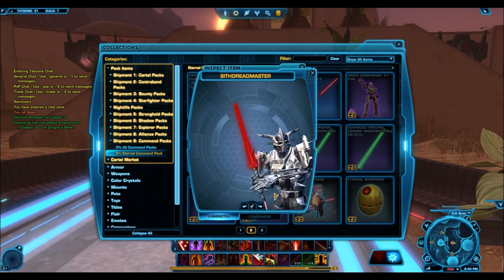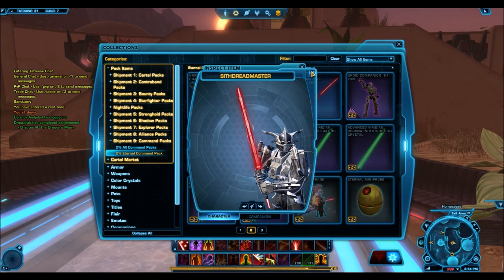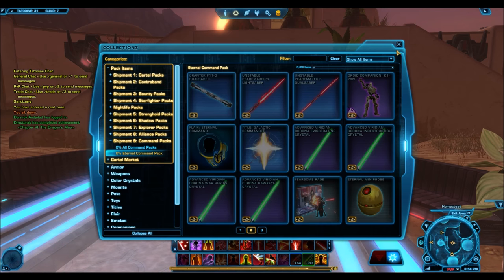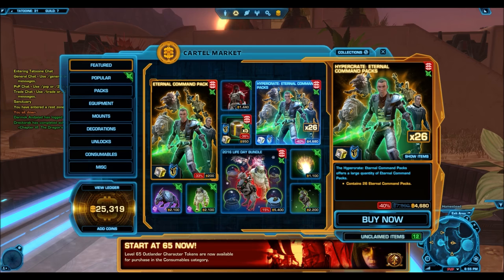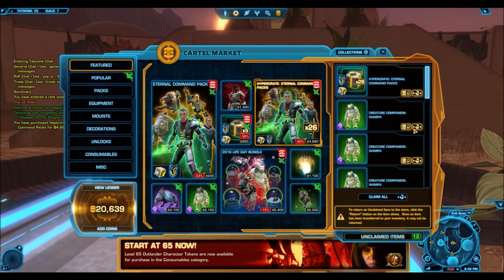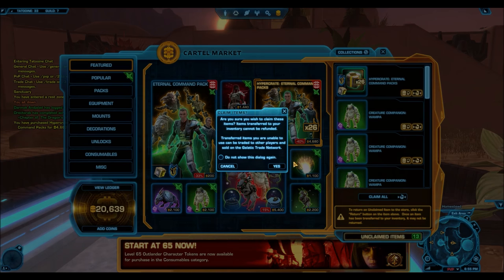Most importantly we have the Unstable Peacemaker's Lightsaber. The reason I like this lightsaber so much is because they actually fixed the unstable effect. With the Unstable Arbiter's Saber, the unstable effect made the blade really thin. I don't like that. But for this one the saber looks really nice, and so what I'm going to be doing is keep opening cartel packs until I get the Unstable Saber.